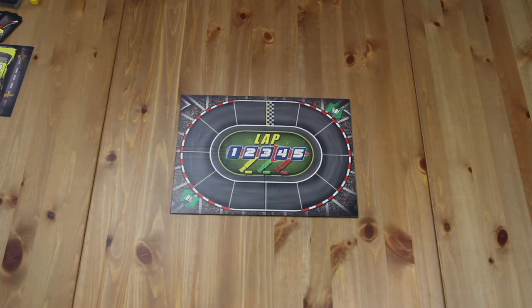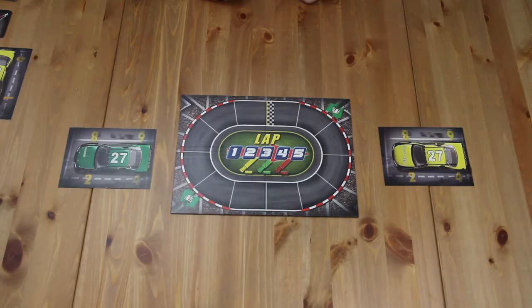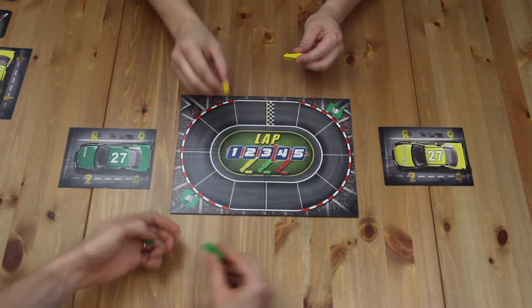Pit Crew is a game that's played in teams, and we want to try and make the teams as even as possible. David and I are playing a two-player game so we will each make up a team of one. First, set the board in the middle of the table, then each team will set their race car close to them so everyone can reach it — it starts on the side that says 27 on top. Next, each team takes their color components, places their lap marker on the one space, and places their car behind the starting line.